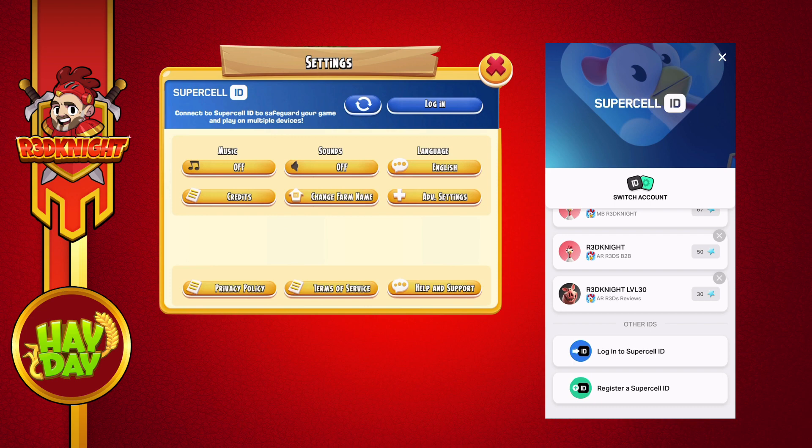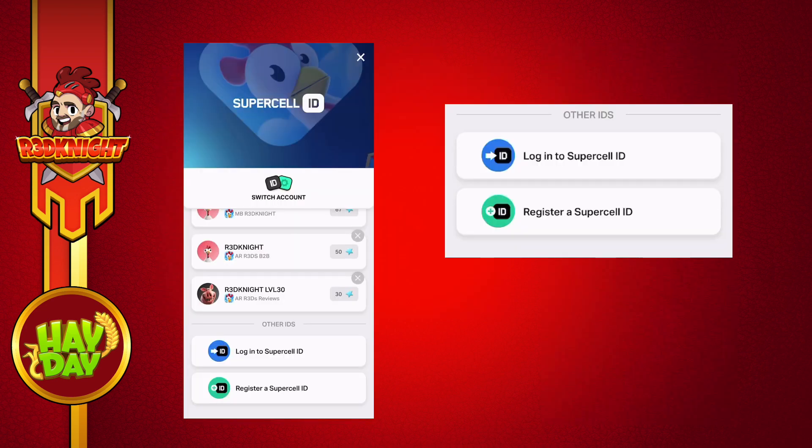I can log in with Supercell ID or register a new Supercell ID account. In the case of registering, this will save the farm I've just created as a brand new farm. If I click 'Login to Supercell ID,' it will open up an existing account I've already got and I will lose this brand new farm that I've just started creating.